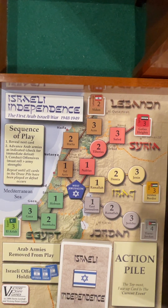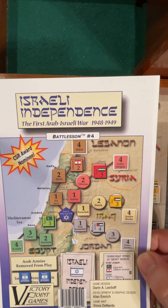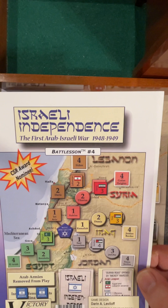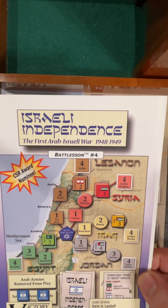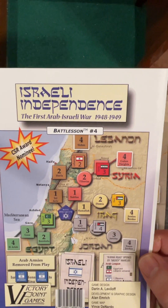Howdy folks, it's Meandering Mike in the Man Cave of Madness. It's after midnight and we are playing a third game of Israeli Independence: First Arab-Israeli War, 1948-1949. It's Battle Lesson number four, which is technically the number zero game of the States of Siege series.